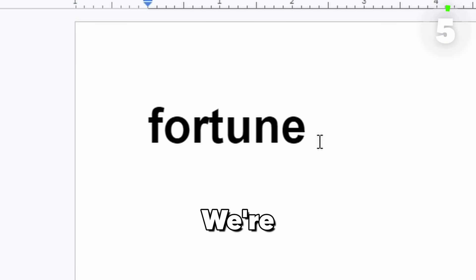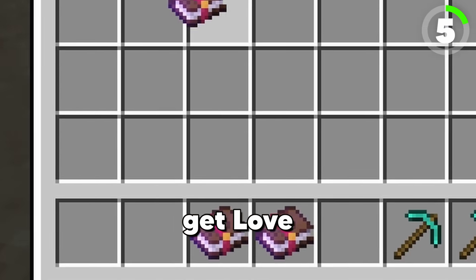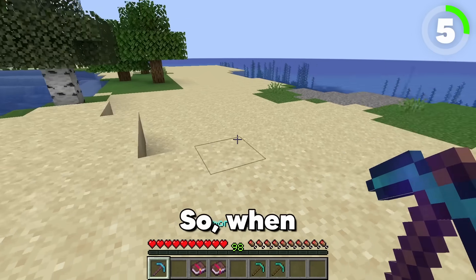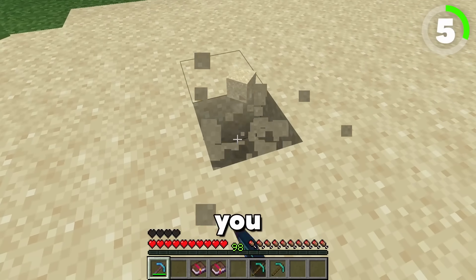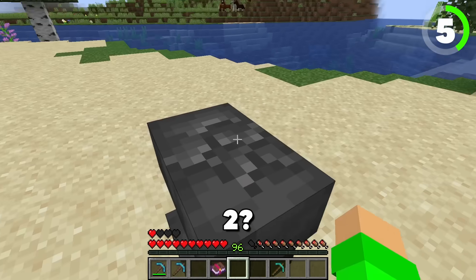We're going to try Google Translate the pickaxe — let's Google Translate Fortune 100 times. The result: Love the Activity. I have an idea. Let's place down our anvil and get Love the Activity One on our diamond pickaxe. When you break a block with Love the Activity, you actually gain four extra hearts.